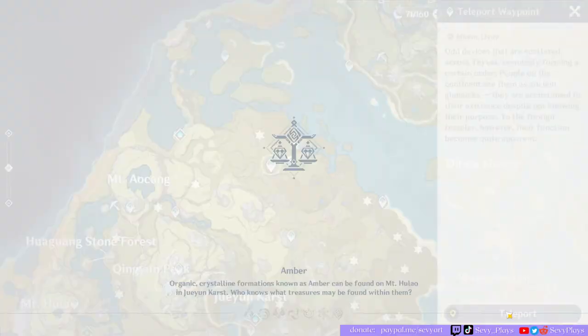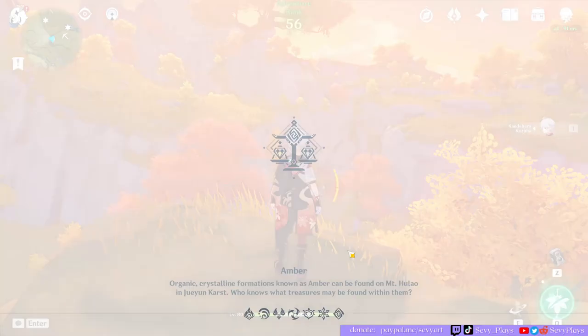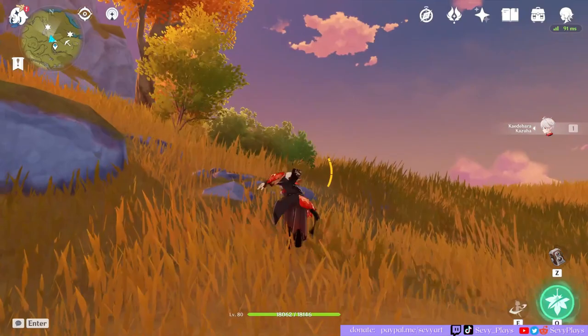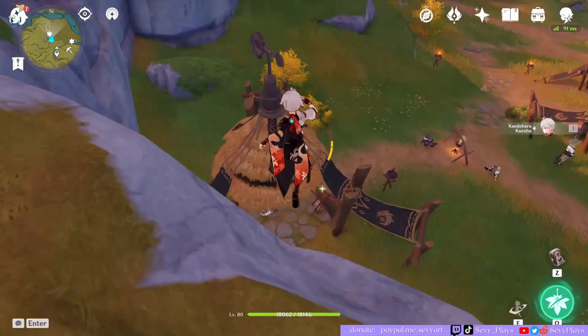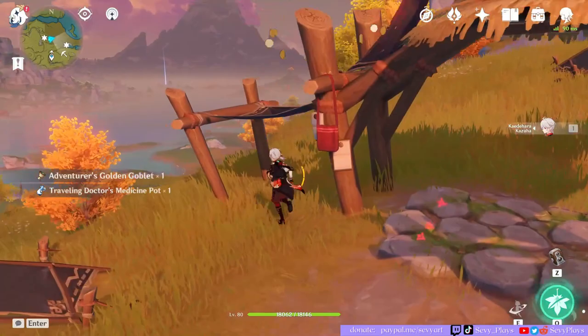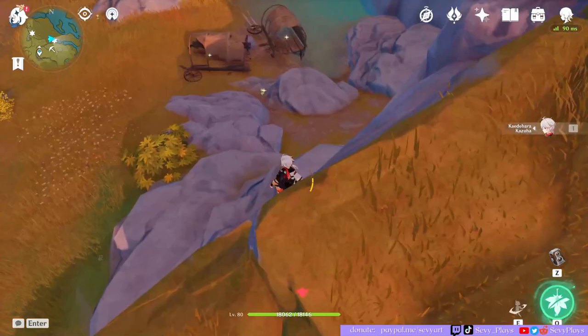Now we're teleporting over to Min Lin, this teleport waypoint here that doesn't really have a name. We have two artifact sites close by. One of them is surrounded by treasure hoarders, so you might have to do some fighting. I actually like to bring around new team comps or characters that I'm getting friendship levels on during my artifact farming route, because the enemies are weak enough to just have fun with. I like bringing Sucrose and Kazuha around, for example.